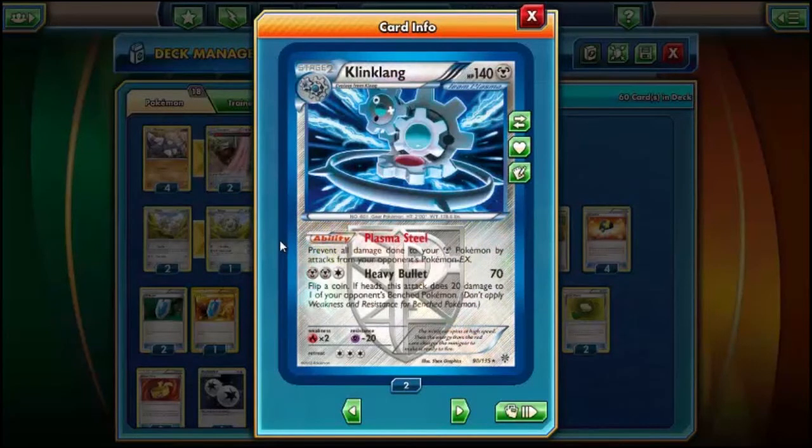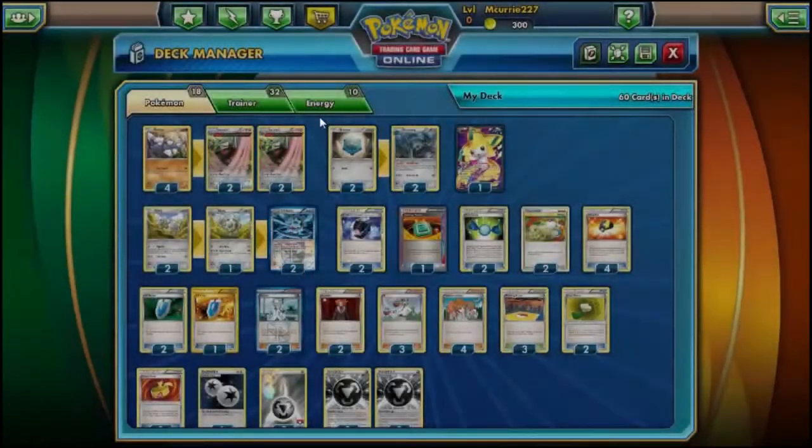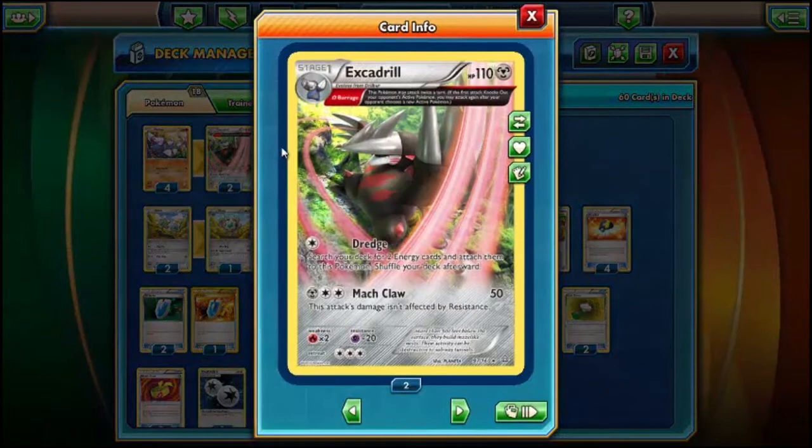Klinklang has the Plasma Steel ability and it's my favorite card in Pokemon competitively right now — it was the first deck I ever used. I've been wanting to put it in something forever and I finally started messing around with this idea. The ability reads: prevent all damage done to your Metal Pokemon by attacks from your opponent's Pokemon EX. So all EXs cannot touch Excadrill. He's attacking twice and your opponent's EXs can't touch him — sometimes decks just don't have anything they can do.